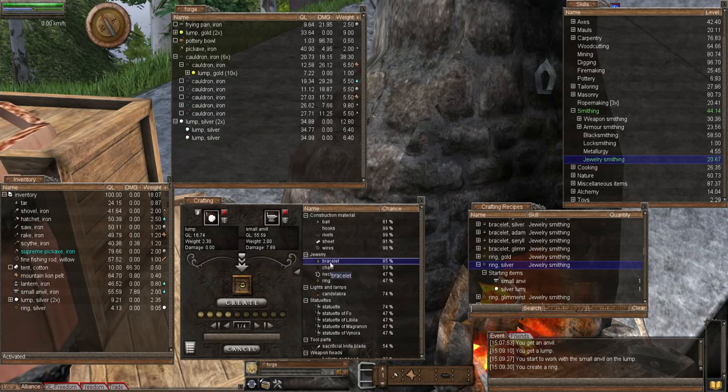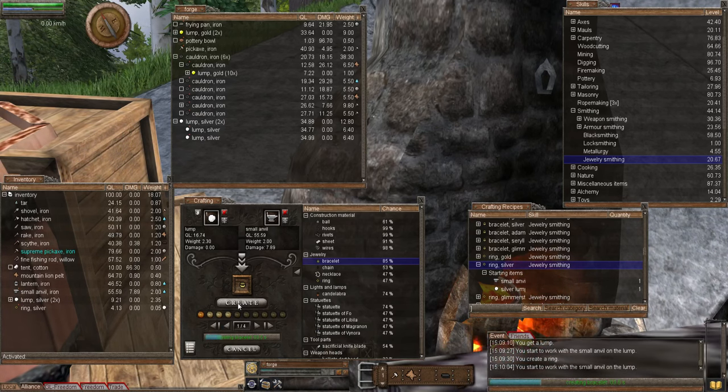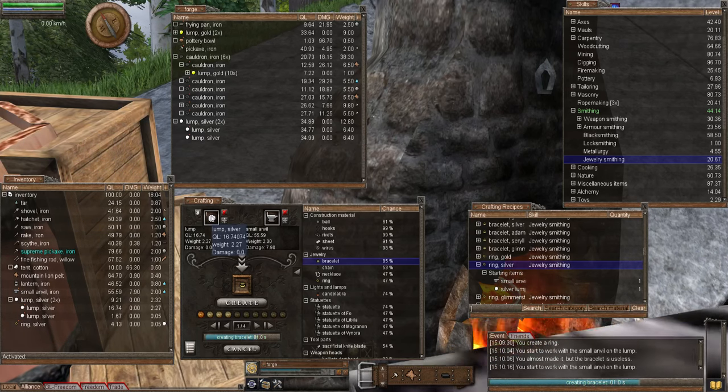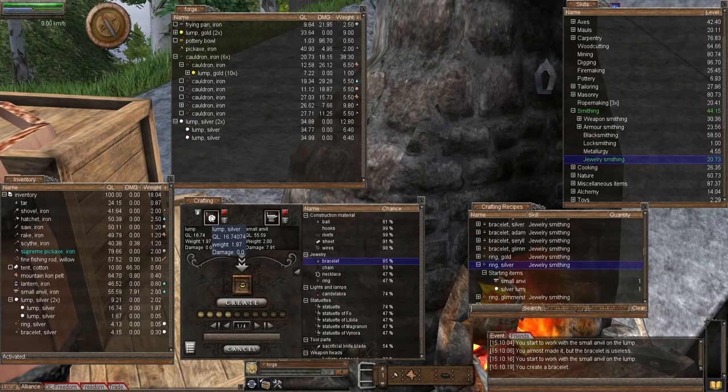Next let's create a bracelet. Notice the easiest one to make is the bracelet. I can't remember whether it's the necklace or the bracelet, but one of them uses 0.03 as opposed to the ring which was 0.05. Let's check the weight of the bracelet. The bracelet used 0.30 — this is the big one. So the bracelet is the easiest to make but not necessarily the best to train jewelry smithing with, because it's going to use a much bigger chunk of your materials.